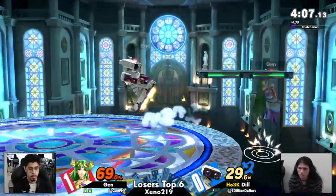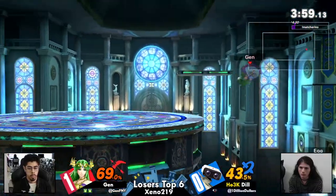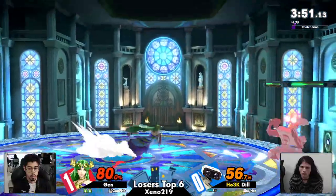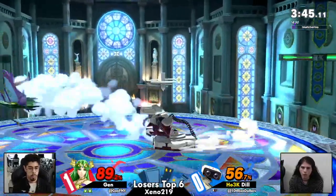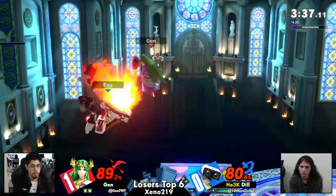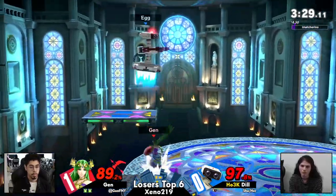Nice up smash, getting Dil some space as a get-off-me tool. Now Dil has planted her way off the Kalos platform against Jen, who has been so oppressive at the ledge so far. Just a double jump. Nice patience. Dil — oh, that's a big punish on the arm rotor. This is where Jen gets just all of that percent just waiting on ledge on that stage and totally covering Dil trying to go in.